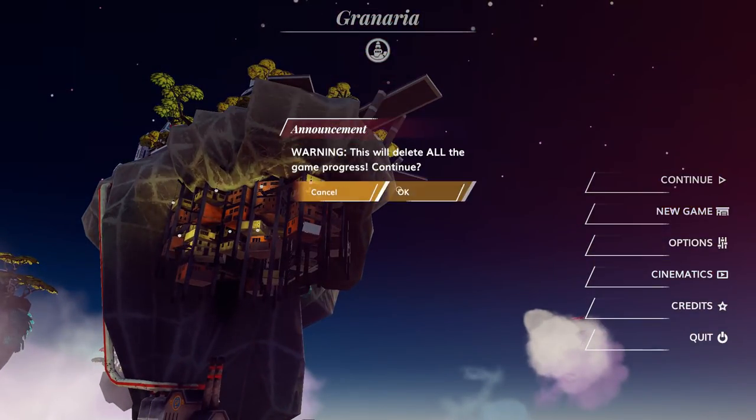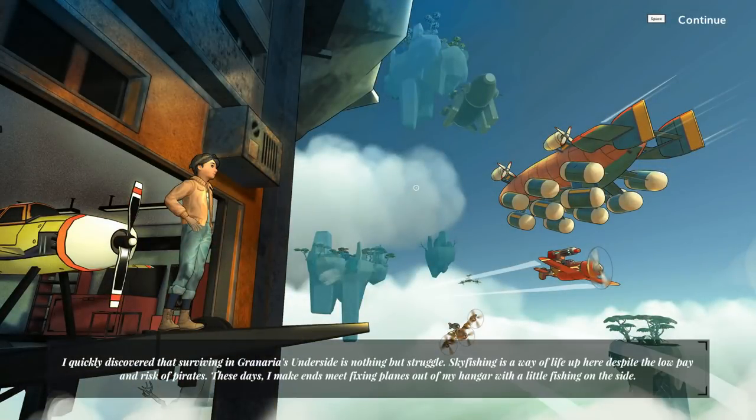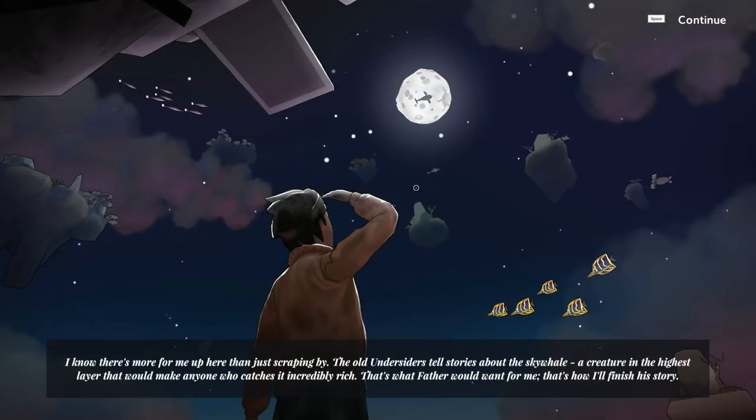We'll go New Game. The story intro begins: 'When I was just a child, my father brought me on a journey across the desert to find our new home. He hoped that the city in the sky would provide a better life, free from the dangers below. The last time I saw him, he was waving goodbye as I flew over the walls of the spire. I quickly discovered that surviving in Granaria's underside is nothing but struggle. Skyfishing is a way of life up here, despite the low pay and risk of pirates. I make ends meet fixing planes out of my hangar with a little fishing on the side. The old undersiders tell stories about the sky whale — a creature in the highest layer that would make anyone who catches it incredibly rich. That's what father would want for me. That's how I'll finish his story.'